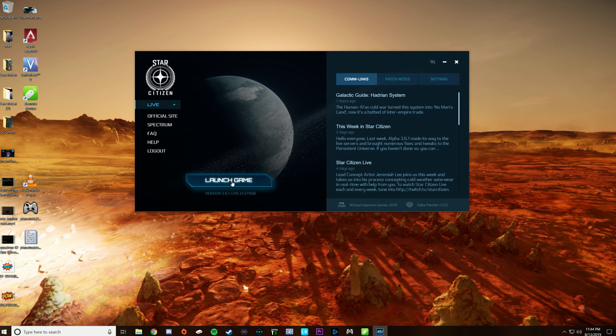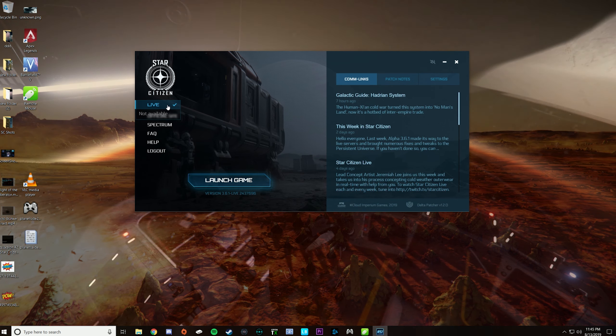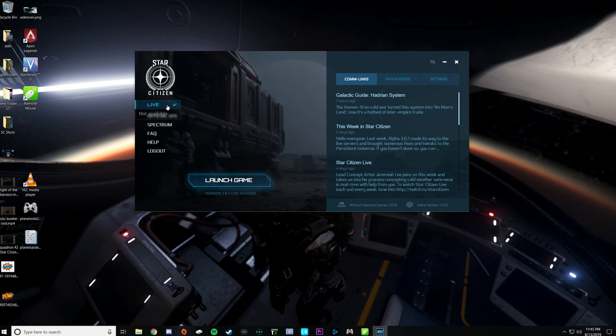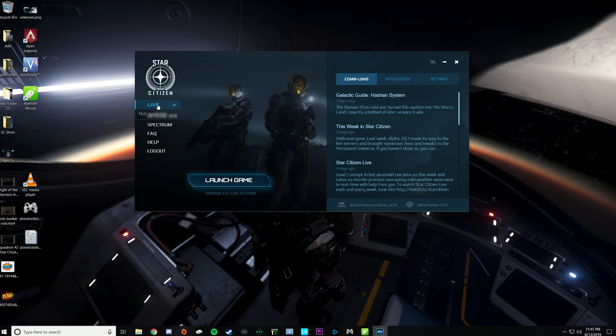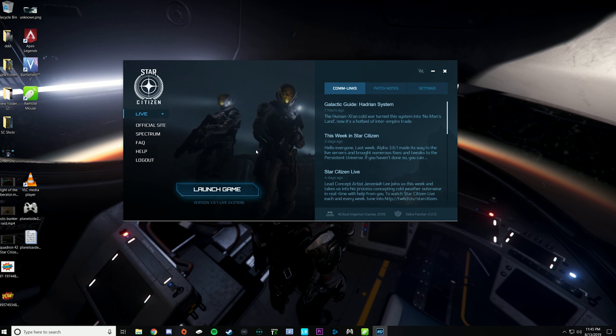This could change, but you're always going to have a way to launch this game. Since this game is an alpha, there are different versions of the universe. Right now we have the live universe, but if there's an incoming patch — they do quarterly releases — about a week or two before the release date you're going to get something called the PTU, a public test universe. They've now integrated that into the launcher so you can select the live universe or the PTU right there. You used to have to download a separate launcher, but now they're unifying that.